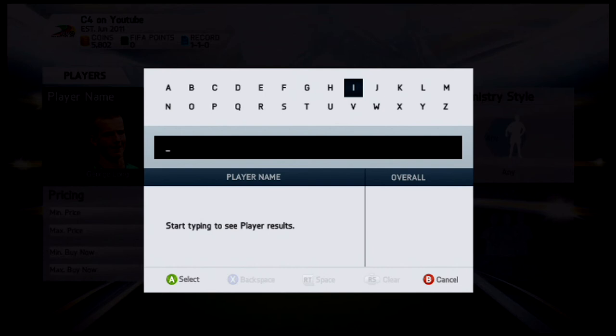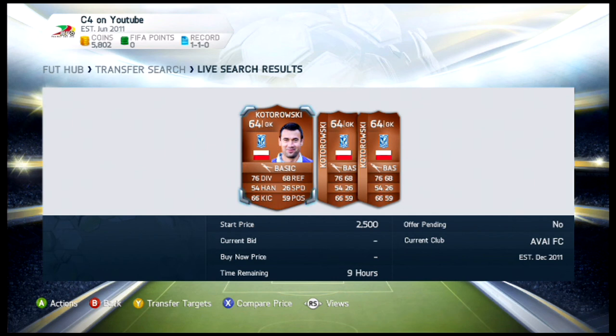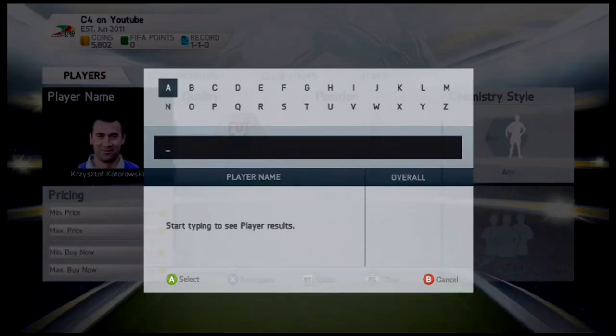At number two, going a little off the board — he's from the Polish league, Kotorowski. He has an insane card with 76 diving, 68 reflexes, and 66 kicking. The handling is quite low, but diving and reflexes are the big things for me, especially when building a bronze team. When you get to gold you want more well-rounded keepers, but for bronze the guys who make insane saves are most important — that's why he's at number two.